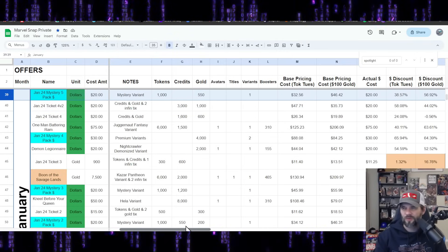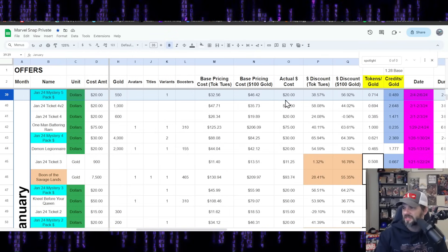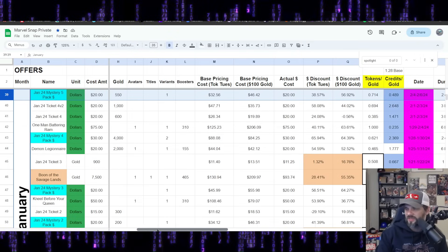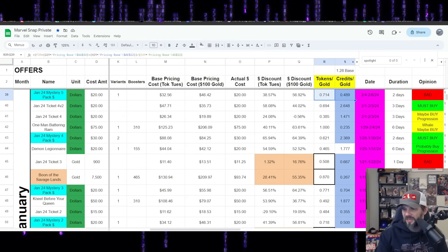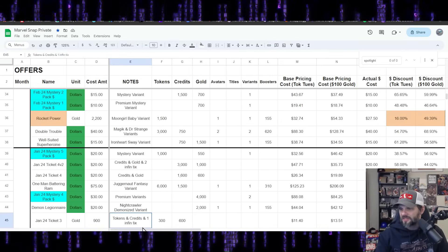January Mystery 5: 1,000 tokens, 550 gold for $20. Base pricing $32, actual cost $46. Discount ranges from 39 to 57%, but the ratios are bad. I'm not doing anything with that — hard pass.